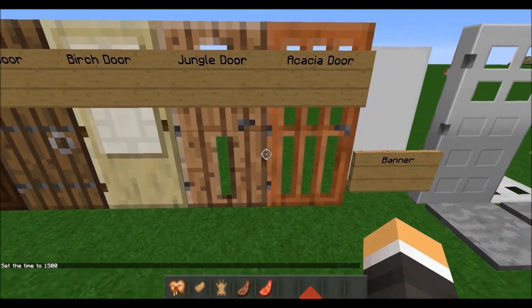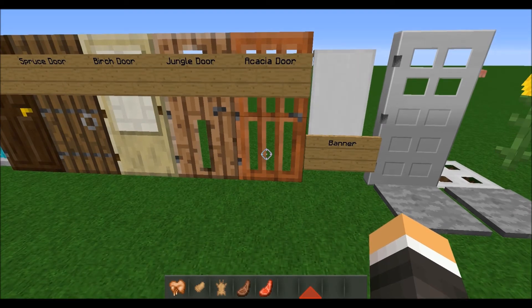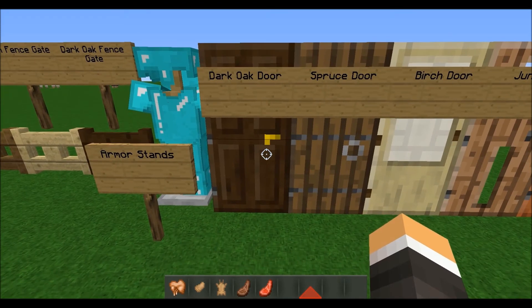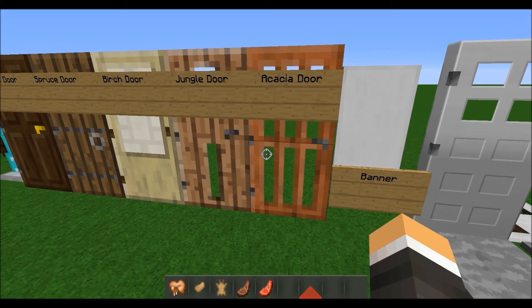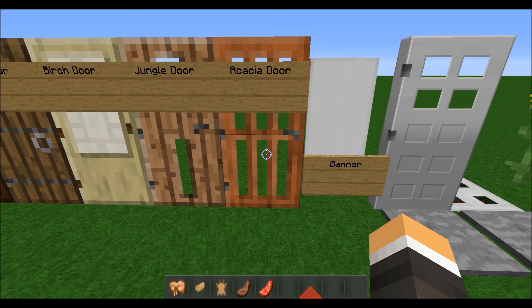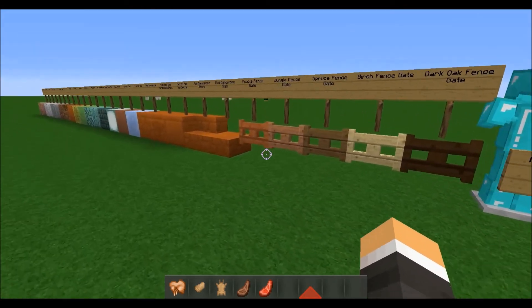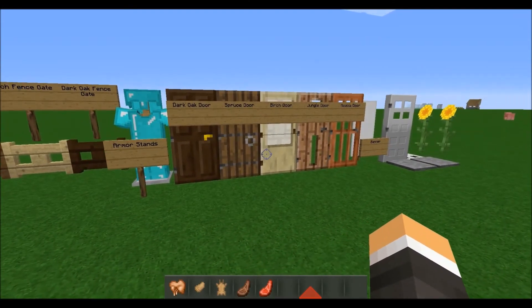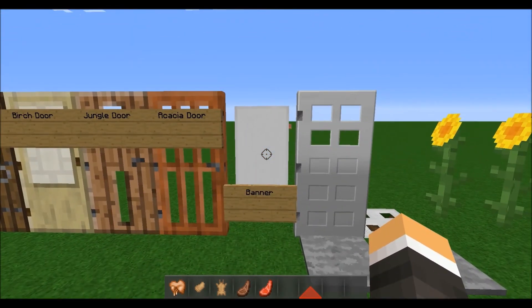Now to the doors — these actually look pretty neat. It gives you more variety than just using the old plain wooden door. We've got the dark oak door, the spruce door, the birch door, the jungle door, and the acacia door — my personal favorite, because it looks like a prison cell type of gate. But they're all cool. With these new wood combinations, instead of just using regular oak, they're giving you every single type just to give you more options in the game, which is pretty neat.